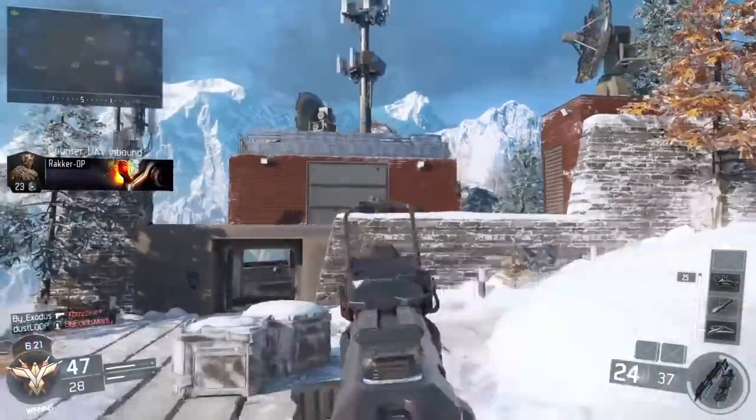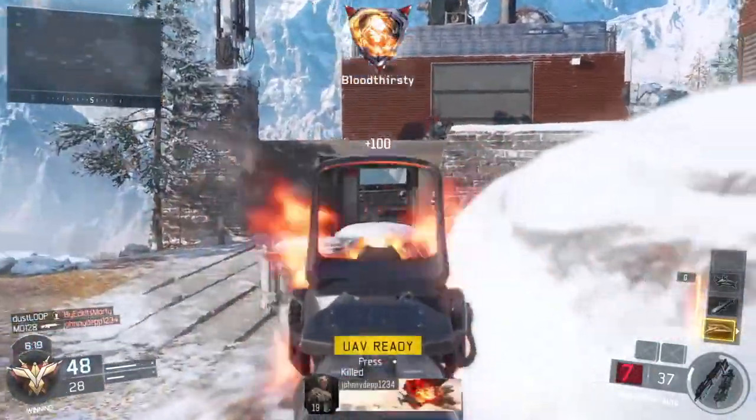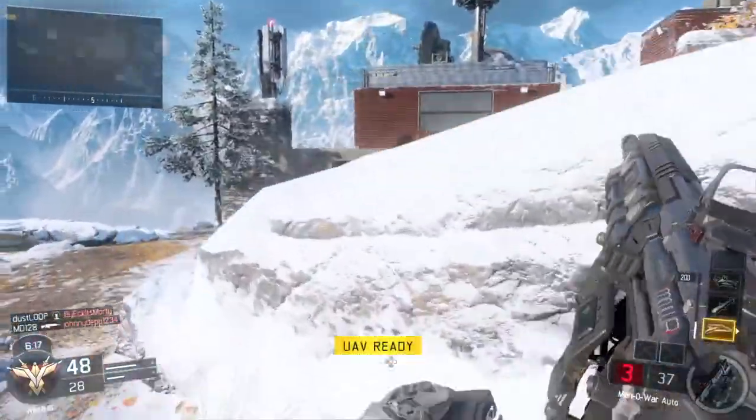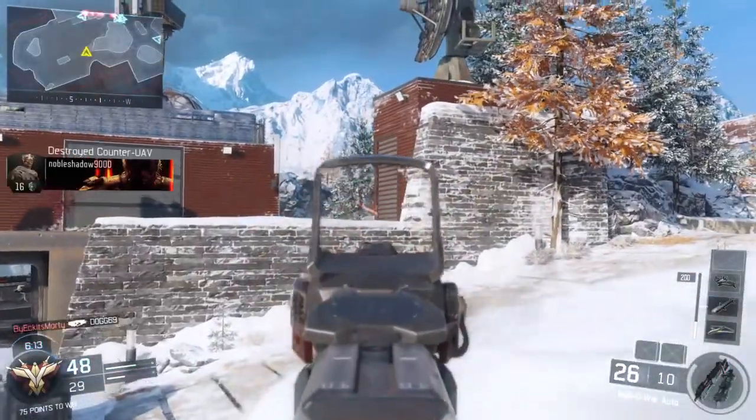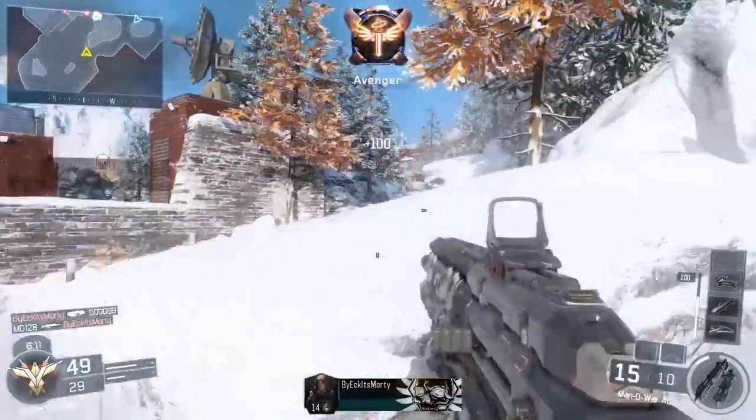Be advised, hostile shelter. UAV is online. Spearing my ass. UAV awaiting orders. Establish perimeter, 10,000 feet. Overwatch down.